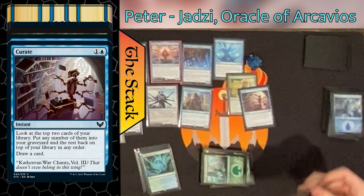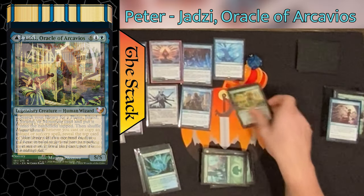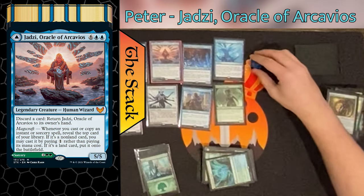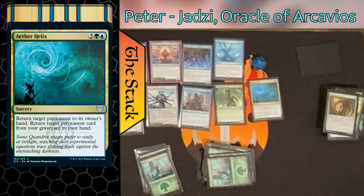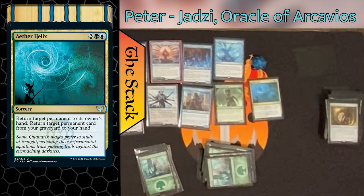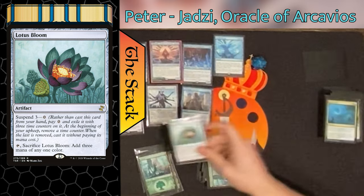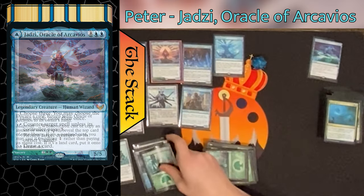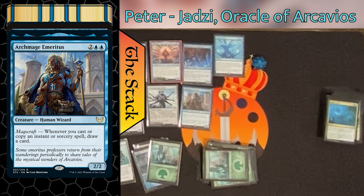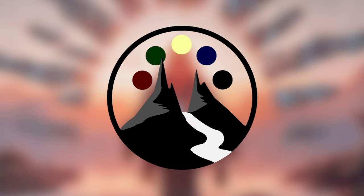Jadzi's next trigger gets Far Seek, which chains into Curate and Solemn Simulacrum. Simulacrum gets Peter a Forest tapped, Archmage draws a card, Curate puts two cards to graveyard and draws one. Far Seek fizzles finding no non-Forest lands and goes to graveyard. Jadzi triggers into Reclamation Sage — destroying Solemn Simulacrum, drawing another card — then Zimone Quandrix Prodigy and Aether Helix off the top targeting Reclamation Sage and Solemn Simulacrum in the graveyard, returning both to hand. A Lotus Bloom is cast from the top. On trigger number 15 from Mine's Desire copies, Peter casts the last spell in his deck — Mystic Confluence. He resolves the Archmage Emeritus trigger, attempts to draw from an empty library, and since Laboratory Maniac is in play, Peter wins the game.